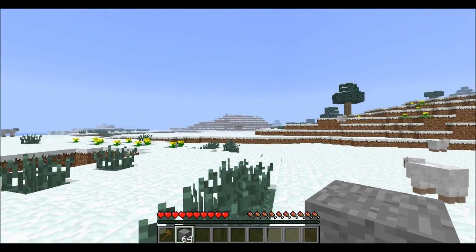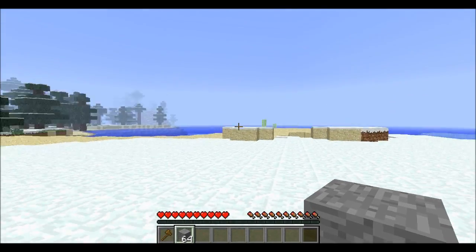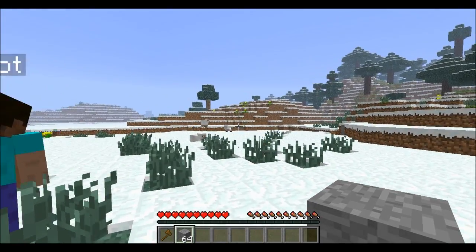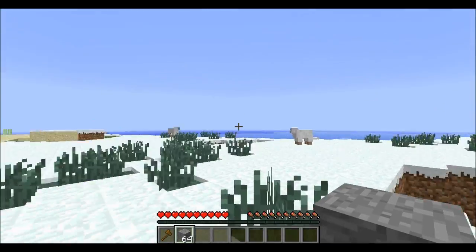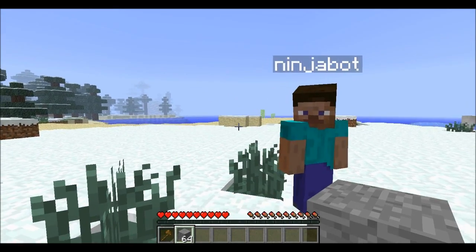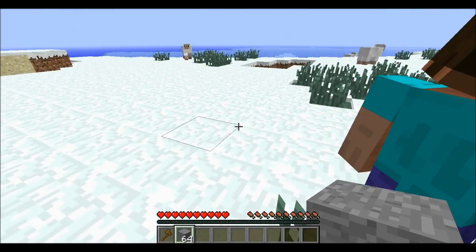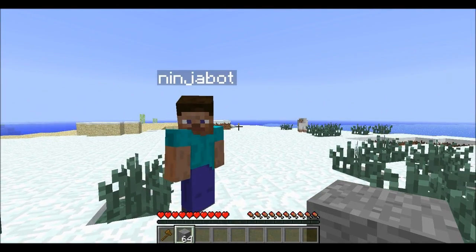So when you've set the whole world to PVP, you can attack anyone — look, I'm attacking him. So the whole world is set to PVP, but some of you might be thinking, well, I don't want the whole world to be PVP, I just want an arena. What you're going to do now is you have to set the whole world to PVP first, because it just won't work if you don't.